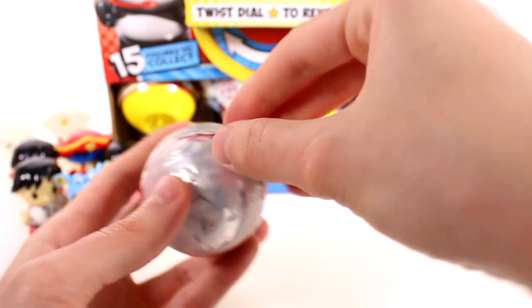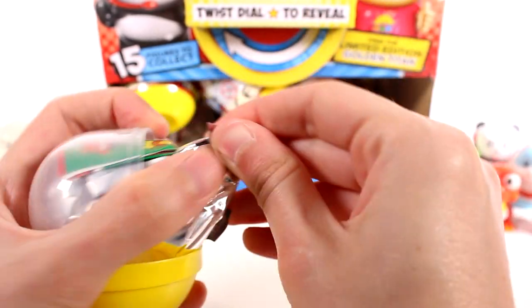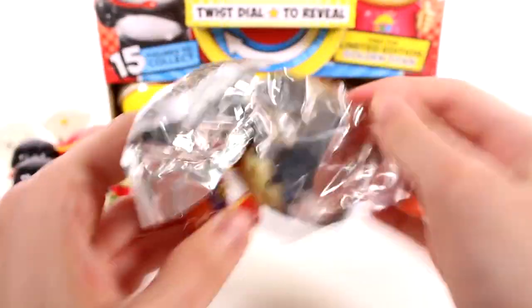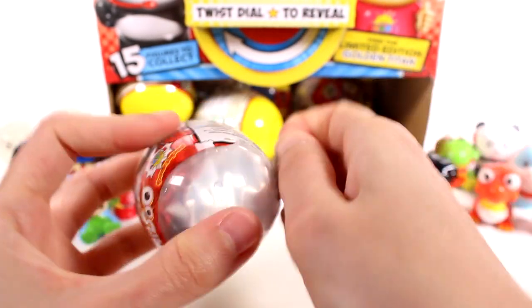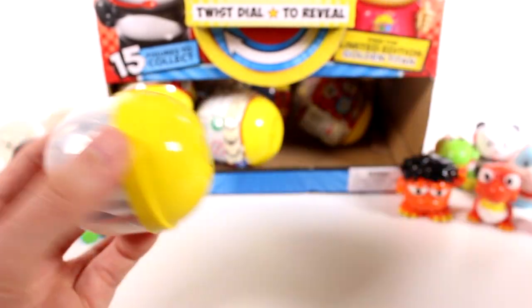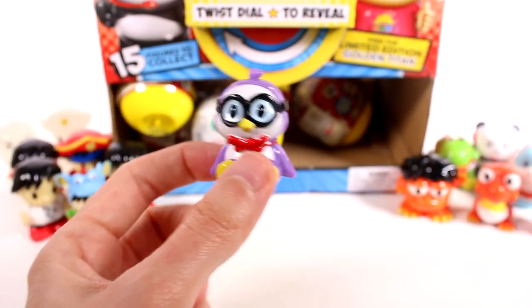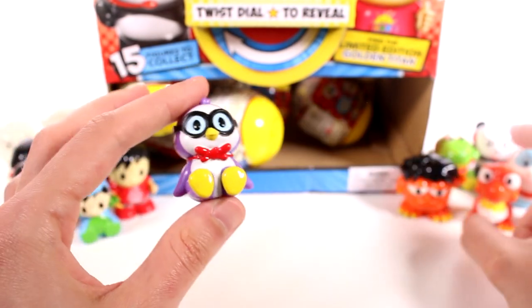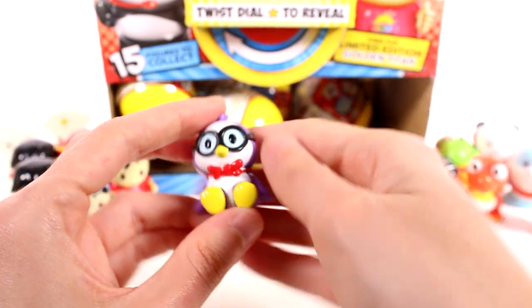We're really getting down to it — I don't even know if there's a chance we'll find the limited edition in this case. Maybe every couple of cases you'll find one. We have a Pirate Ryan. And then — let's get this next one open. We found everybody we needed from the base collection! This is Peck — the last one we needed. He seems small as well; I think Sheldon might technically be the smallest, but Peck is cute with his little glasses. We are just looking for the limited edition now — this is crunch time.